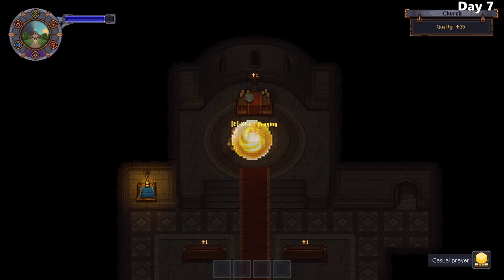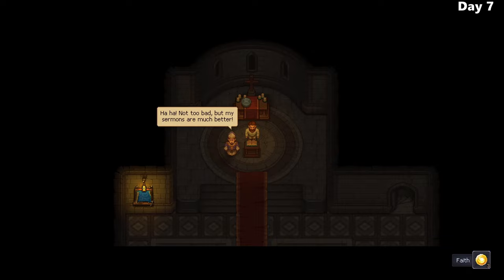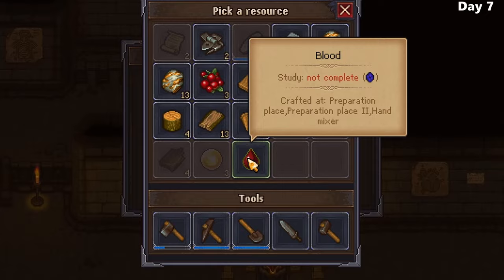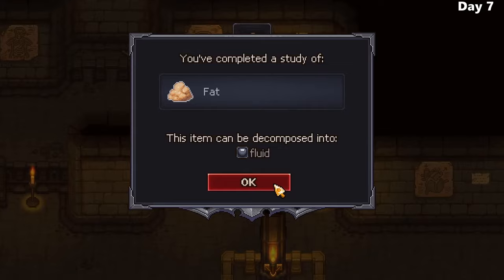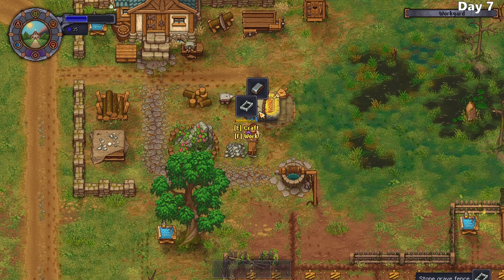These sermons will grant me faith, a powerful currency that's quite limited early in the game, so I'll have to use it wisely. Once a week I can perform these sermons for faith, and to enhance the amount I get per sermon I'll have to improve the quality of my church and graveyard. I enter the basement of the church, knock down the old bookshelves, and acquire everything I need to study an object - which requires faith. Early game I plan to use this for blue points, and I discover that crafting stone grave fences also grants blue points.